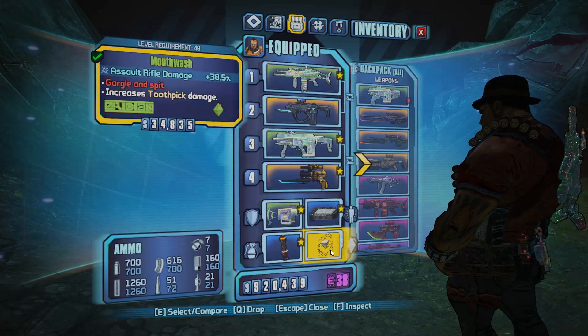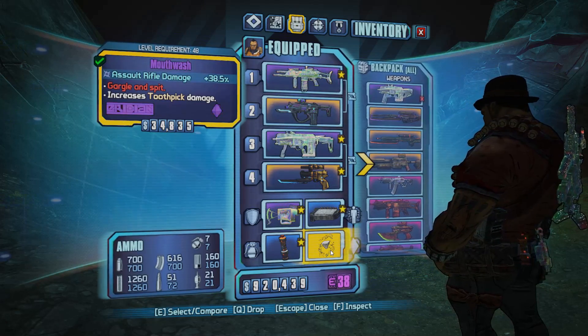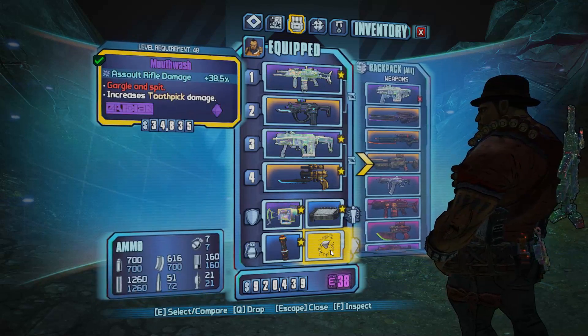The third item is Mouthwash — it's a relic. You'll notice the pattern here: it's going to increase your assault rifle damage, and it increases Toothpick damage specifically. It's going to make your Toothpick do way, way more damage. So these three items are very, very important.